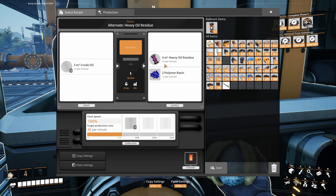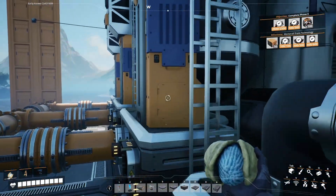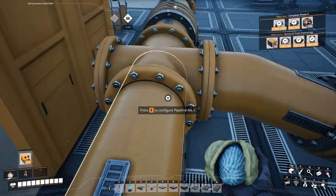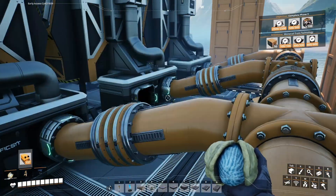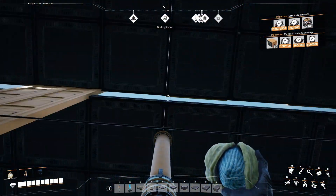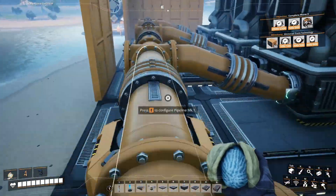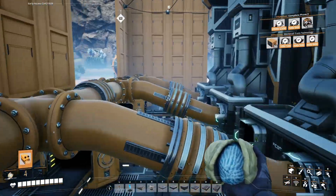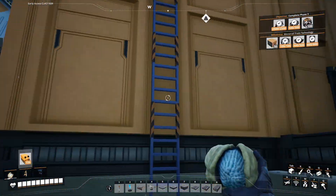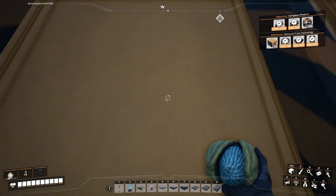This is the new recipe we got from the hard drive last episode. We're getting 40 heavy oil residue and 20 polymer resin out of each refinery. Out the back, all of that heavy oil residue is coming out here and going up there. All of the polymer resin is coming out into this conveyor lift over here.